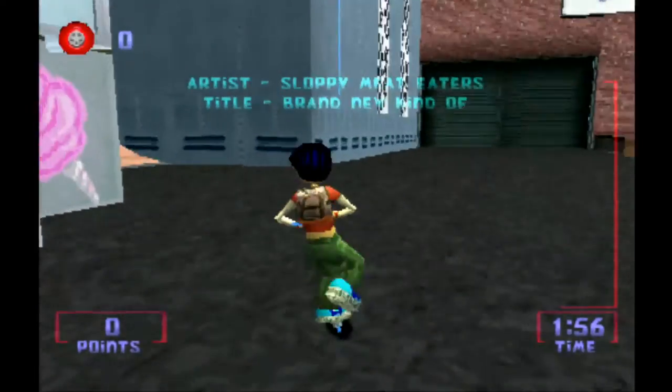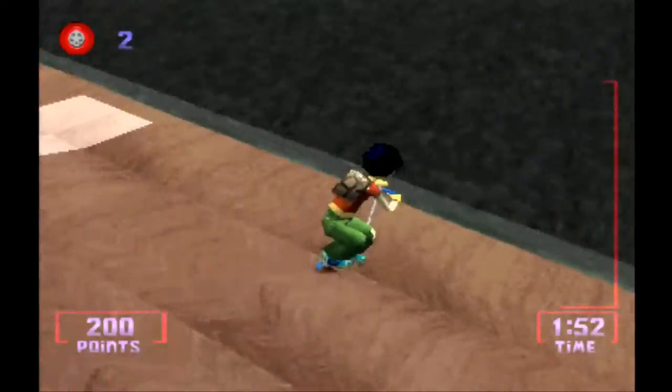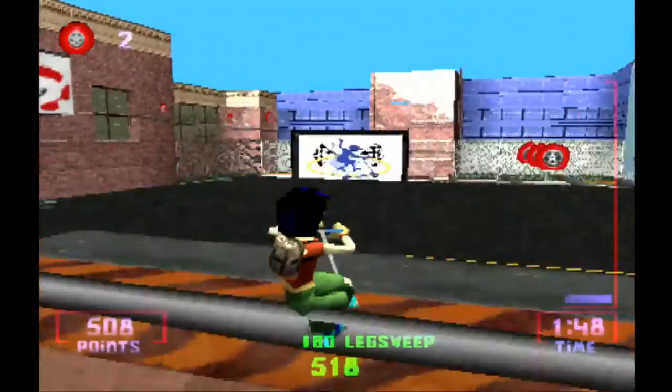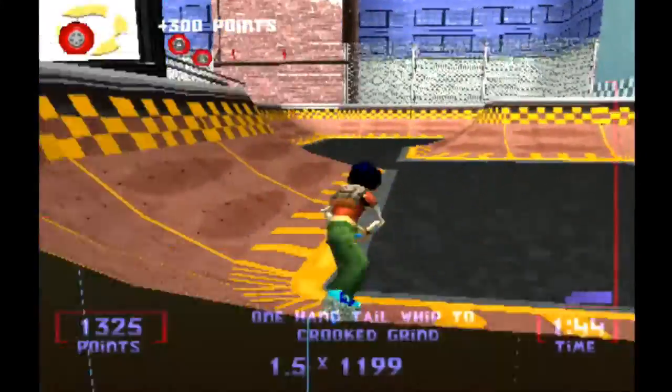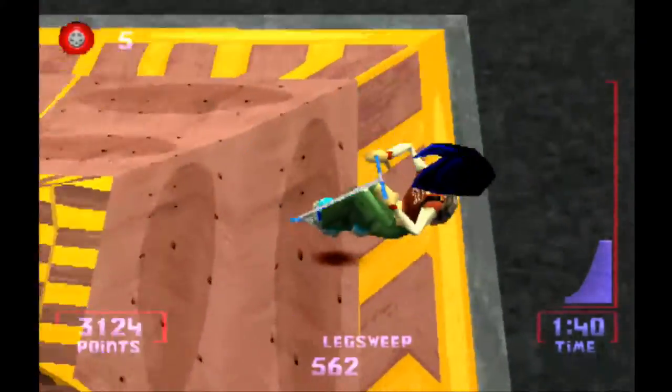The easiest place to get the 10,000 points is right here in the starting area. There are half pipes right over here on top of this building that you can easily use to get a few points. And if that isn't doing it for you, there's a ton of ramps down here as well. There's no reason to ever leave this opening area if you're trying to get the high score.